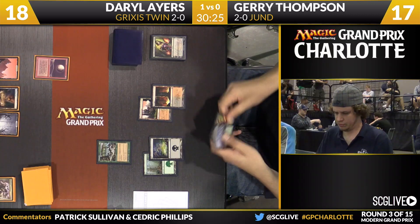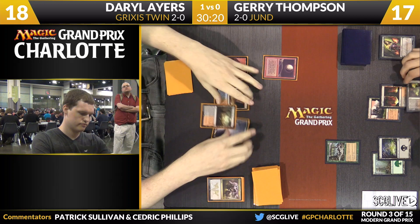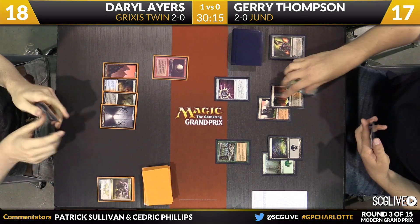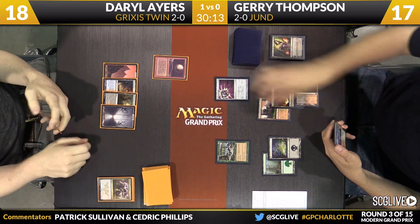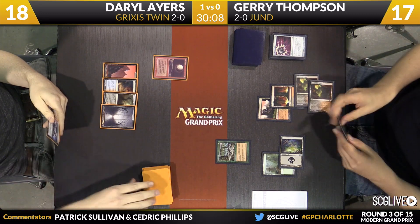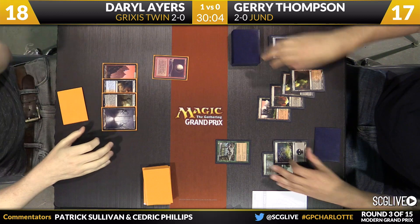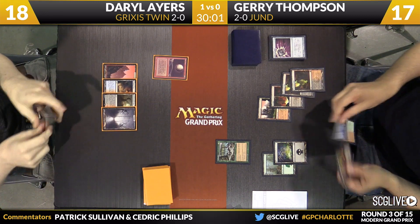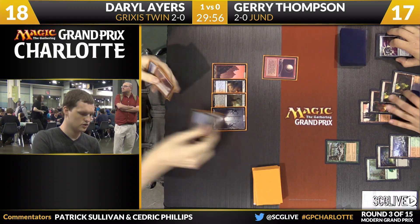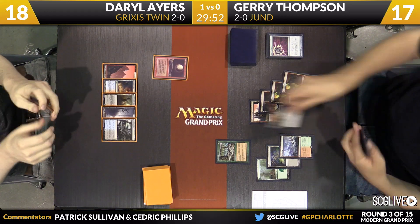He needs to draw an Island really to get anything going. Tasigur is still a promising draw, but he is drawing pretty slim at this point and there's just not a lot of cards with text boxes left in his deck. Thompson having an issue as well — Nihil Spellbomb is one spell that Jerry can play. He's going to cash that in and draw a card and exile the graveyard. But he's got a copy of Liliana in hand and only one Swamp in play. That's why you saw Jerry crack the Nihil Spellbomb right away — he is vulnerable to Tasigur. And Daryl with no graveyard now can't get a Tasigur into play.